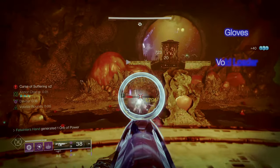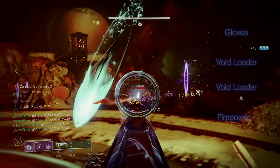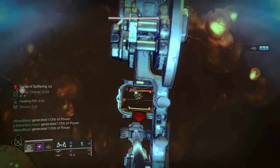For the mods on the gloves, we're going to be looking for two copies of Void Loader to give us quicker reloads on our Void weapons, and one copy of Fire Power, which lets us generate orbs whenever we get grenade kills.